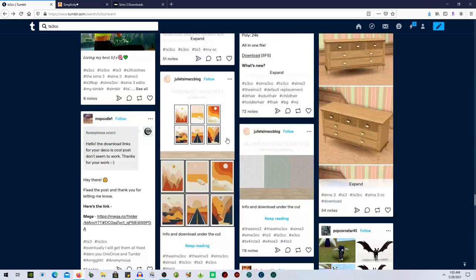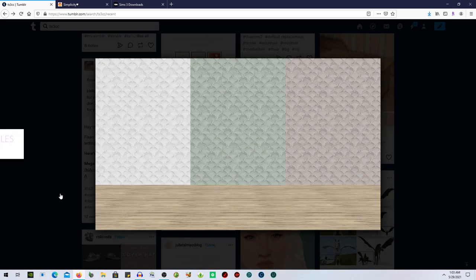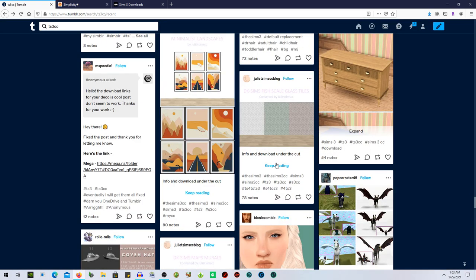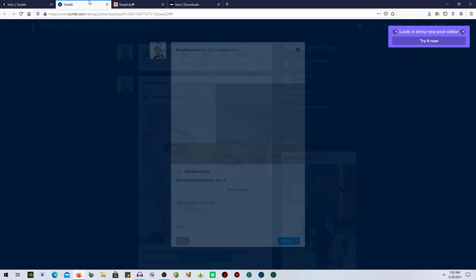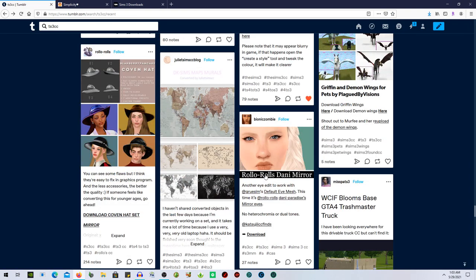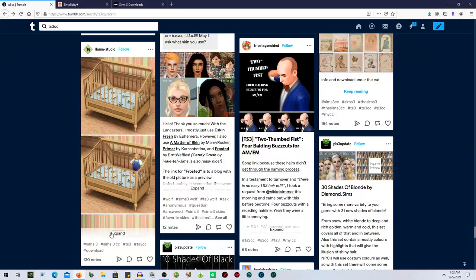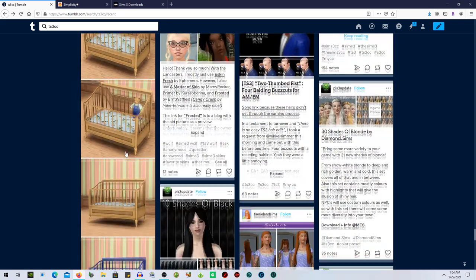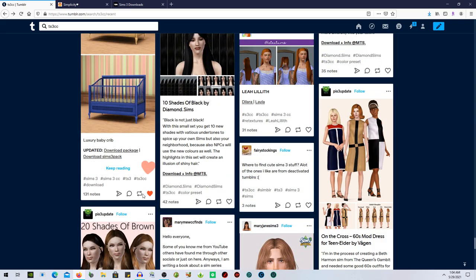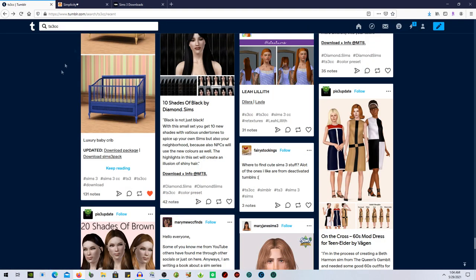I see a top I really like but it's not there. We've got a dresser and some glass tiles — kind of nice, honestly. I might reblog that one. We also have an updated luxurious baby crib — I'm going to reblog that too. Why not? We could use a luxurious crib.